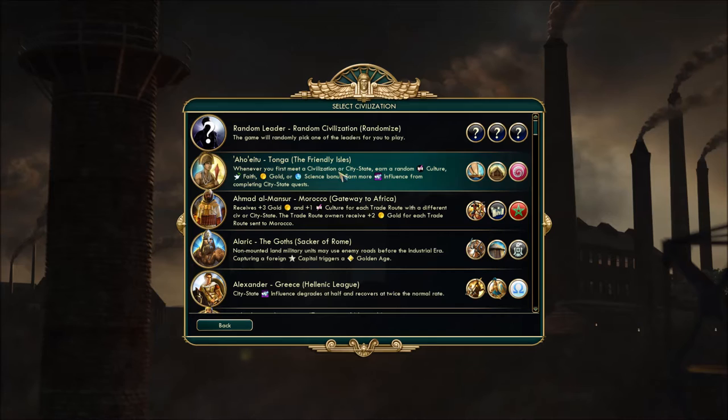First leader up is the Tonga civ, one of the Polynesian civs. There's a Polynesian pack out there, it's pretty cool, it'll be linked. The leader is Ahoyeitu — whenever you first meet a civ or city-state, earn a random culture, faith, gold, or science bonus.